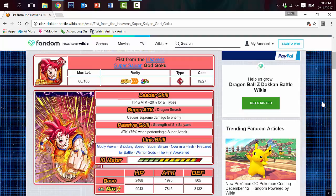His passive skill is called Strength of Six Saiyans — Attack plus 75% when performing a Super Attack, which is really good for dealing hard-hitting damage. His link skills are Godly Power, Shocking Speed, Super Saiyan, Over in the Flash, Prepare for Battle, Warrior Gods, and The First Awakened. He has three common ki links for a total of 7 ki you can obtain, which is really good.